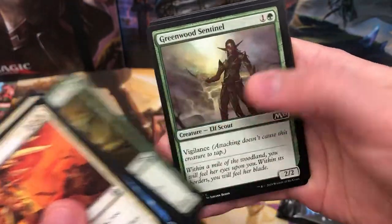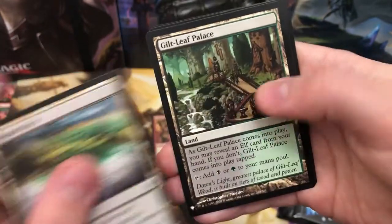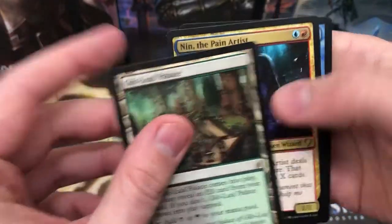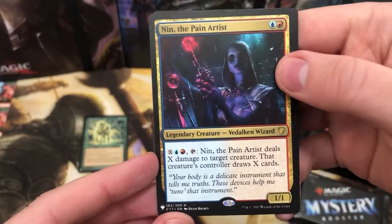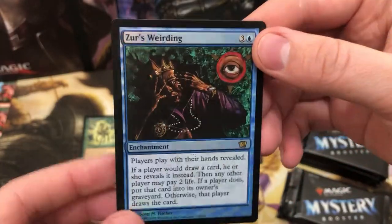Let's have a look. Nest Invader, Greenwood Sentinel. Draxys Spectre for the multicoloured, Blighted Fen for the land. We've got a Gilt Leaf Palace - pretty cool land there. And Nin the Pain Artist for the Rare. What is our foil going to be? Xurs Wielding - players play with their hands revealed. Very cool.